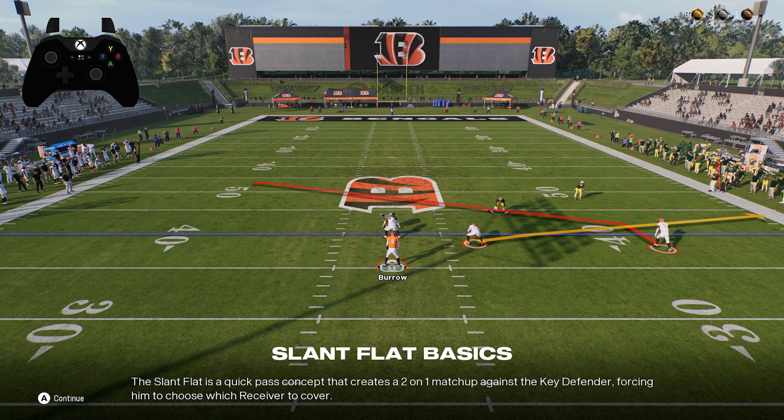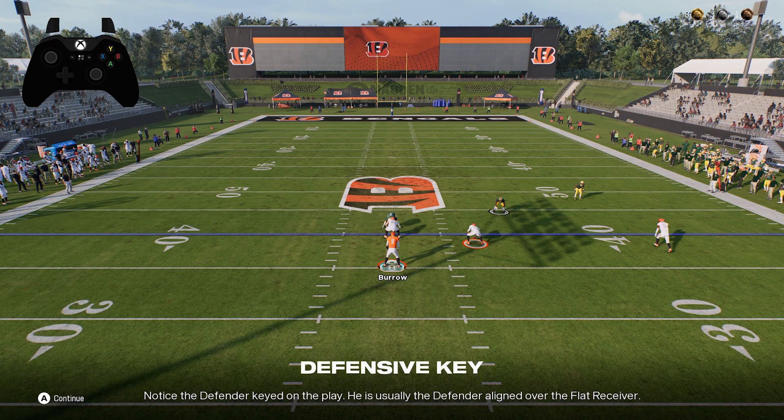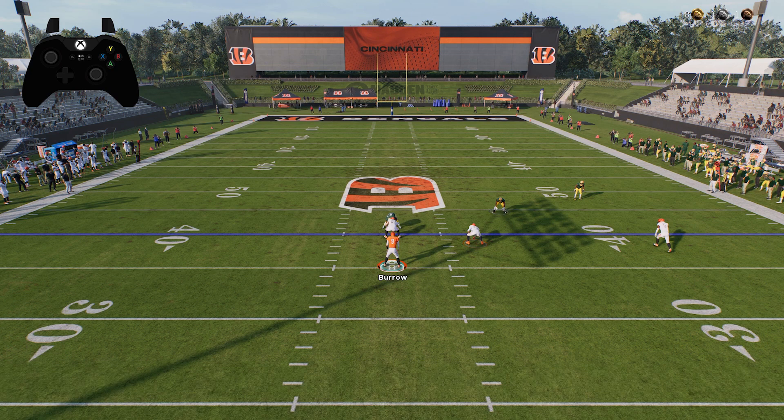This slant flat is a quick pass concept that creates a two-on-one matchup against the key defender, forcing him to choose which receiver to cover. Notice the defender keyed on the play — he is usually the defender aligned over the flat receiver.